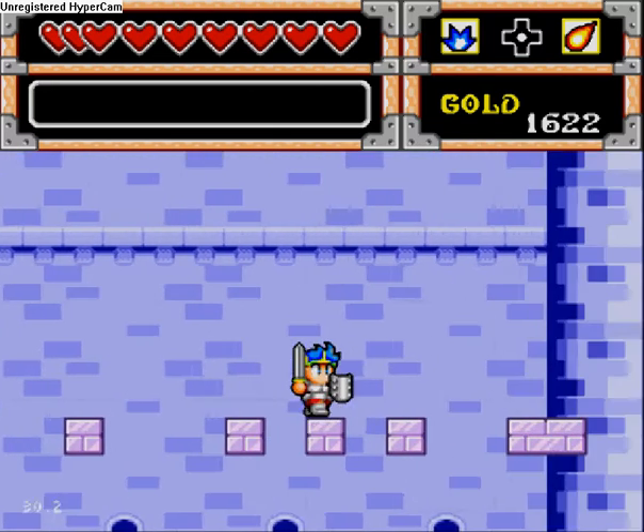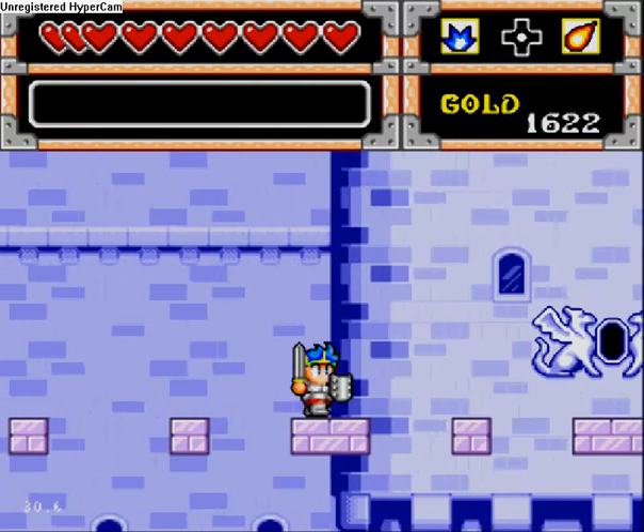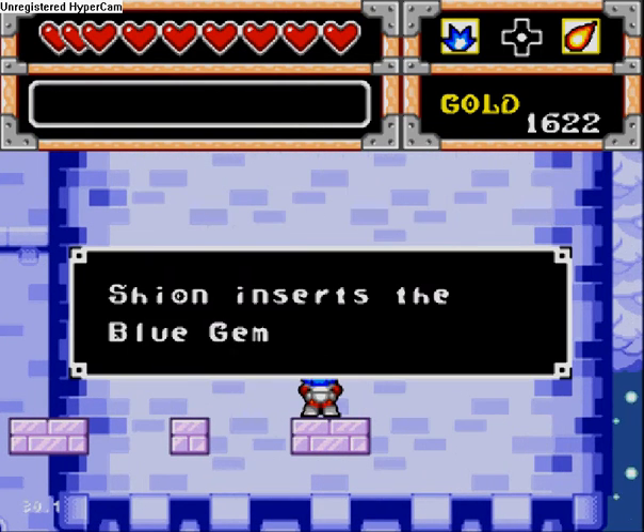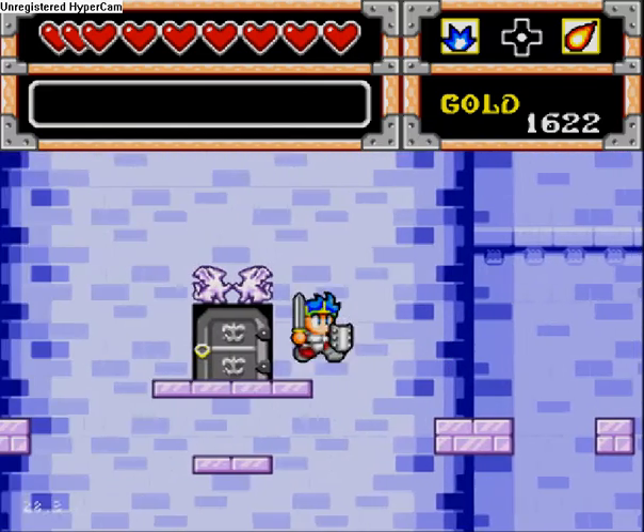I wonder where the other one could go. I'll insert the blue gem, and then that activates this door.